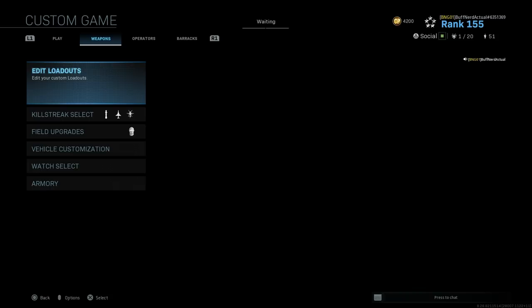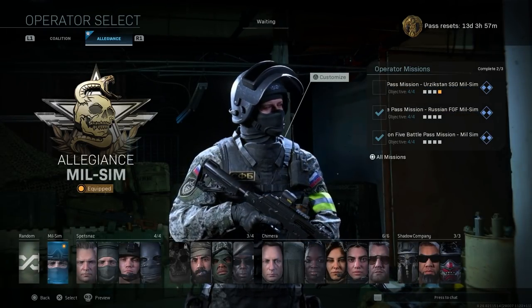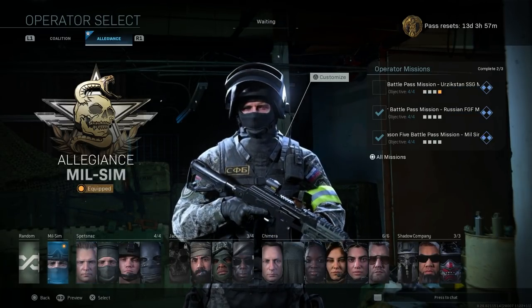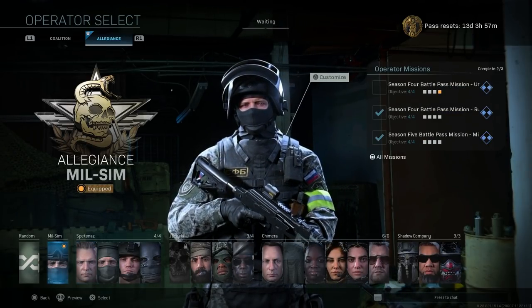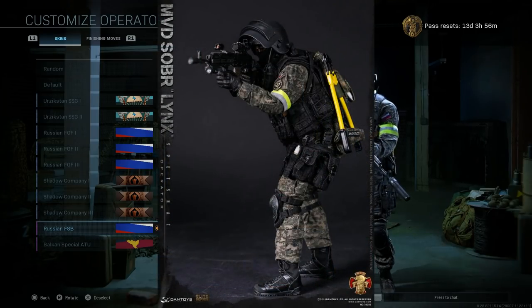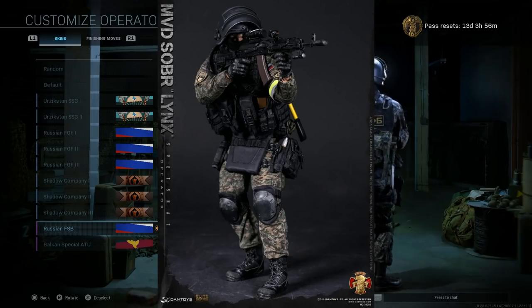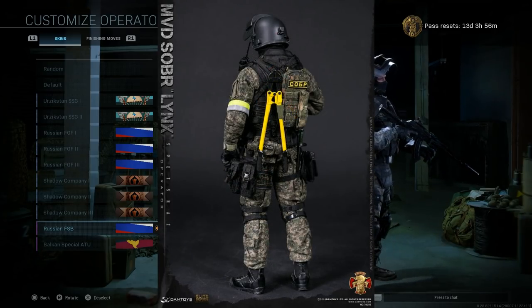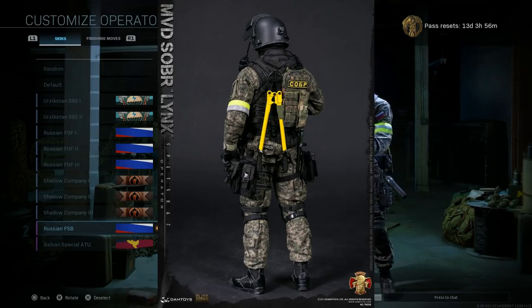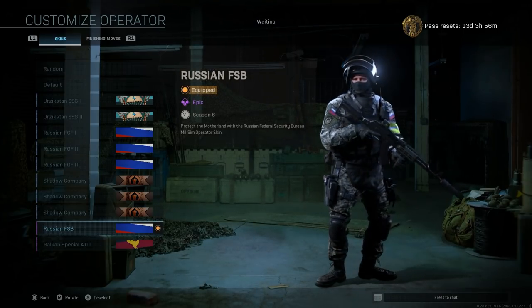First we're going to look at the operator for this particular FSB bundle. This is a Milsim skin for the base Allegiance operator. For your Allegiance Milsim operator, you're going to get the Russian FSB. This is modeled after, in real life, a special rapid response unit — or SOBR. Basically this is a composite of a Spetsnaz unit and Russian Interior Ministry. Russian SOBR units are staffed by senior police; think of it as the equivalent of SWAT, but for Russian police. These guys were organized in the early 1990s after the collapse of the Soviet Union to deal with organized crime — the Russian Mafia — and they also take part in anti-terror raids as well, and operations with the actual FSB and other Spetsnaz units.